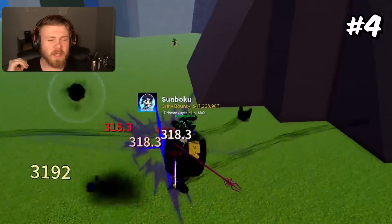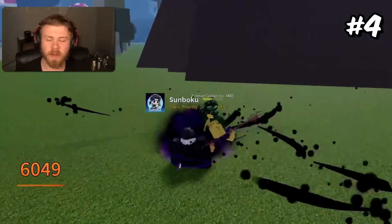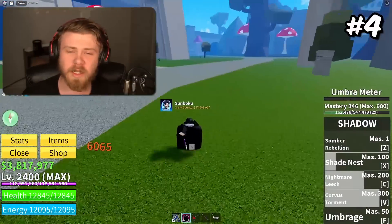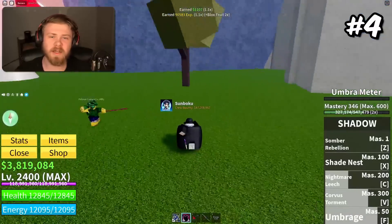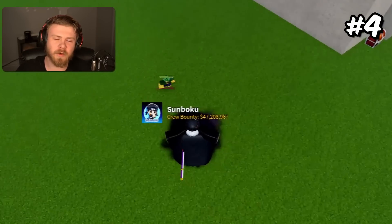Coming to 4th place is going to be the Shadow Fruit. The Shadow Fruit has pretty good AoE sizes and extremely high damage output from a lot of different abilities. Some of the moves do have extremely long cooldowns, but the Shadow Fruit makes up for it with pretty okay AoE sizes. The Flight Move also does a ton of damage. The Shadow Fruit in general is just a really, really high DPS fruit.